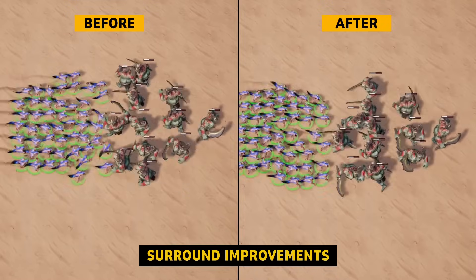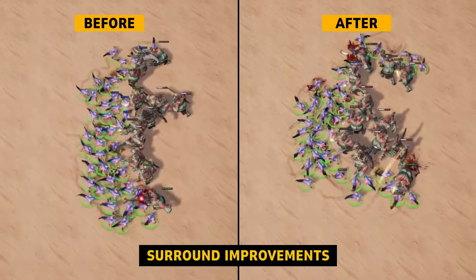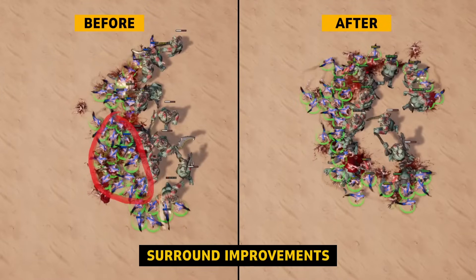Here we see an improvement to melee unit surrounds. Before, on the left, you can see how the units bunch up and don't maximize the surface area of their attack. The improvements let them spread out and encircle the opponent.